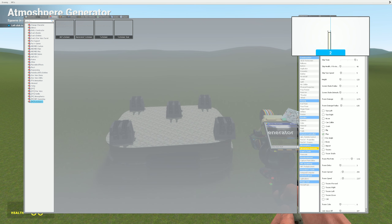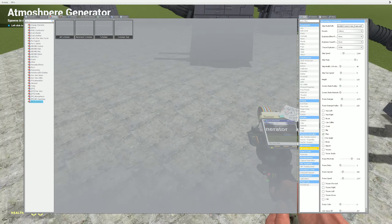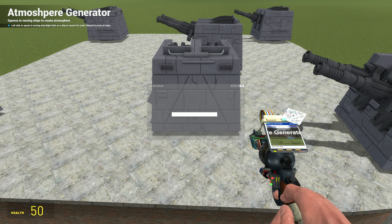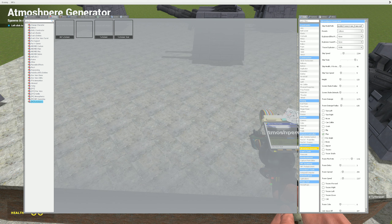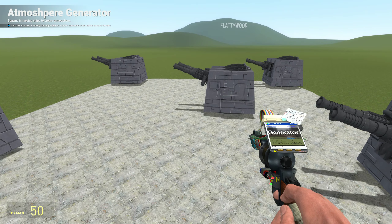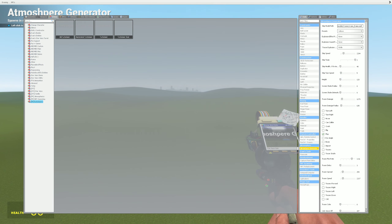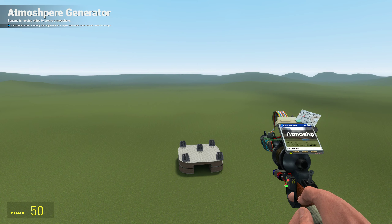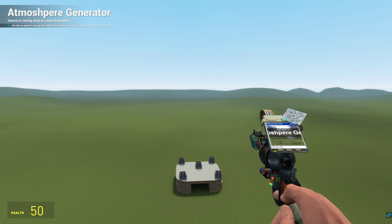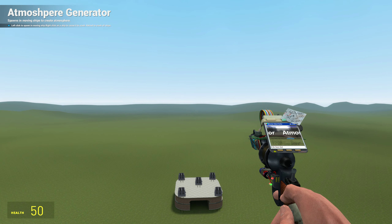It has three different teams currently. So when you spawn this in, it asks you for a team — you just give it a number, zero through two — and after you do so, it will be friendly to members of those teams. So I believe these are all set to one, so if I spawn in a one, they won't attack it. However, if I spawn in a zero or a two, watch what happens.